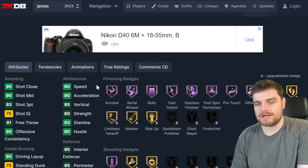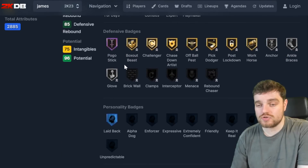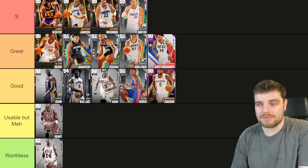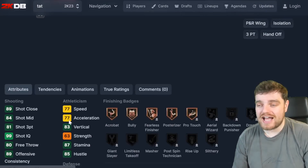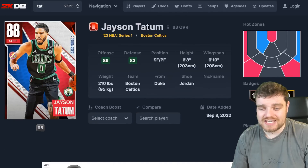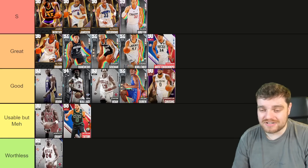James Worthy might be the best power forward. He's got half bully, a little lower rating than Jameson but a better release, everything on defense, half claymore so he'll hit wide open shots, and an unbelievable player build. Get Worthy up to the very top of great tier — I really do rate him. Then we have Jason Tatum: his release is so sick and his perimeter defense is really nice, but his terrible rebounding and interior defense make him not a very good power forward.